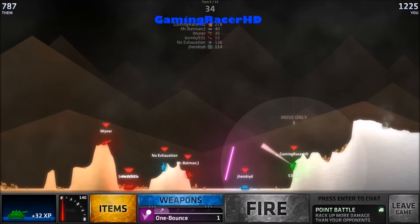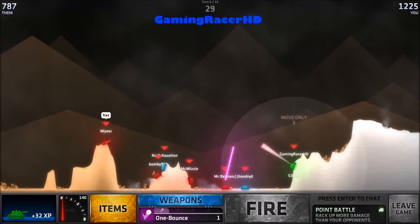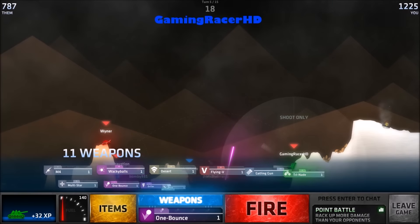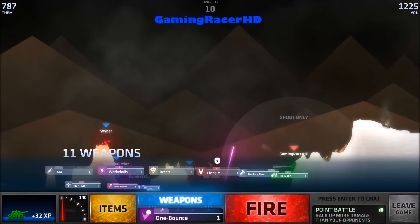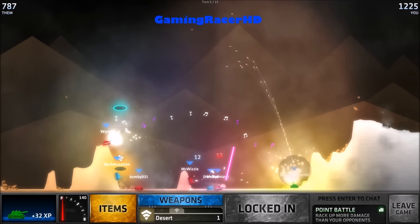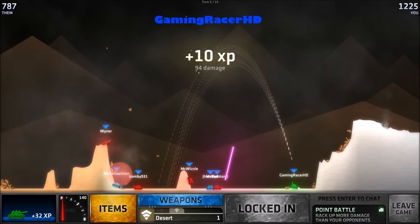That was absolutely beautiful, man. We are winning now which is nice. Why are you going between them, man? It's literally impossible for me to not hit my teammates. Guys, come on. Let's go for desert I guess. There we go — nice, 94 damage.